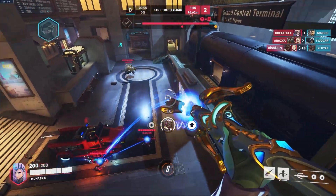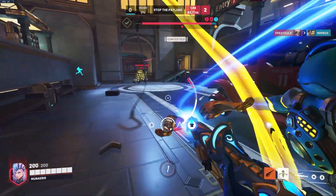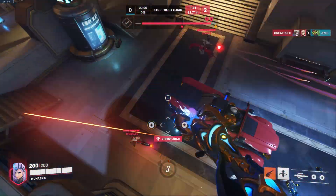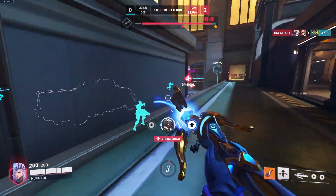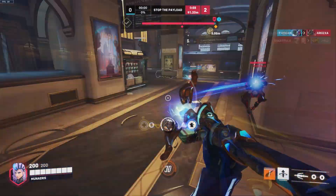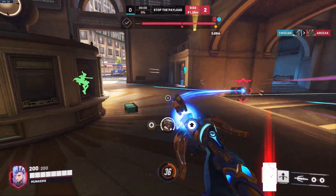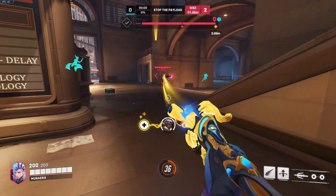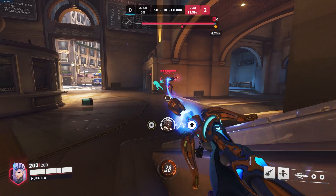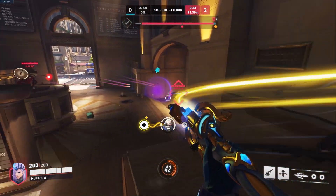Mercy's role is that of an enabler — she's great at adding value to her teammates but doesn't create a lot of plays herself. Because of the strong mobility options that Guardian Angel provides, your positioning is very flexible. You'll want to use that mobility to keep yourself safe and keep multiple allies in range to fly to when you need to get yourself out of trouble. Prioritize your damage boost over your healing whenever possible. Look for opportunities to add damage to allies making aggressive plays, like those using an aggressive ultimate or taking advantageous angles.